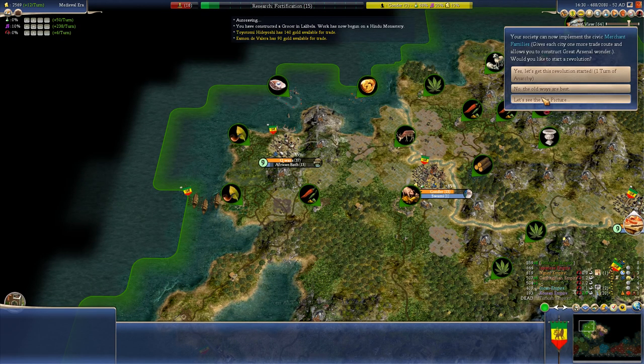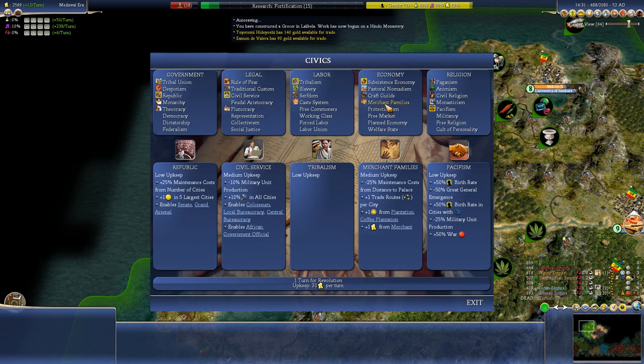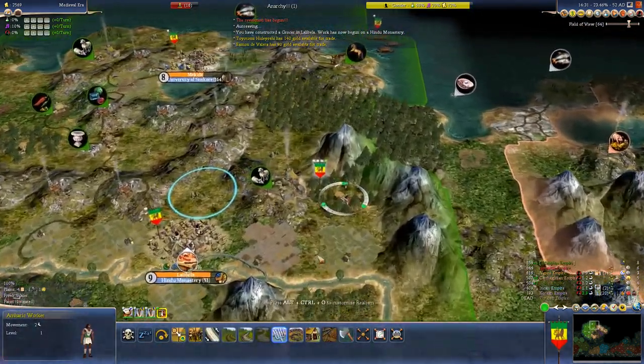Rudder is an incredibly important technology because of Merchant Families — 25% maintenance cost reduction from distance to palace, plus one trade route per city, every plantation gives one extra commerce, and every merchant gives extra gold that goes straight to the treasury. The maintenance cost reduction and extra trade routes are just insane. It's probably one of the best economic techs — I keep it all the way up until free market. Merchant Families is an incredible civic, and you get it from Rudder. Rudder also leads on to most of the colonial-style techs, like being able to cross the ocean. We will be taking Rudder straight away.